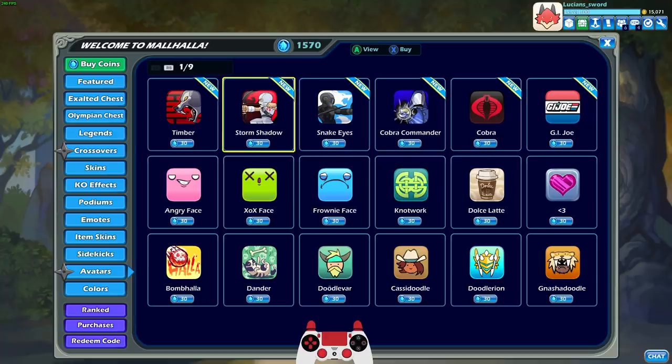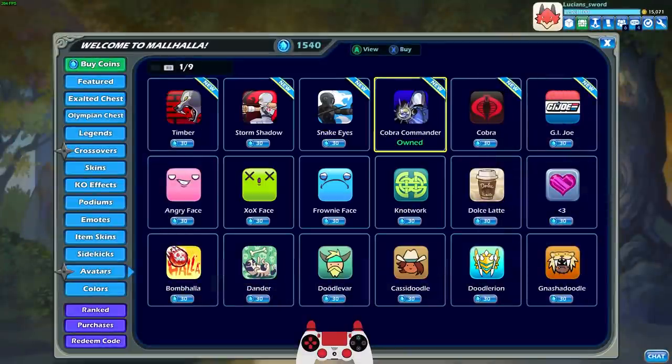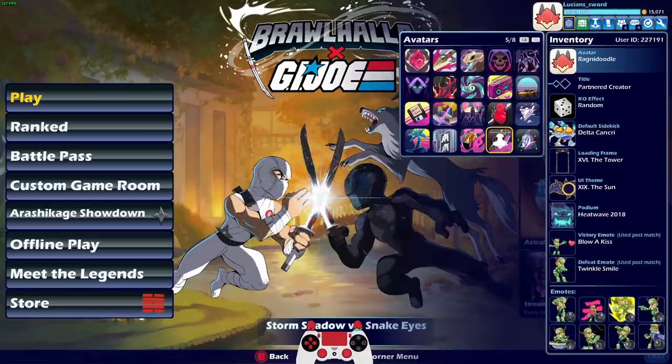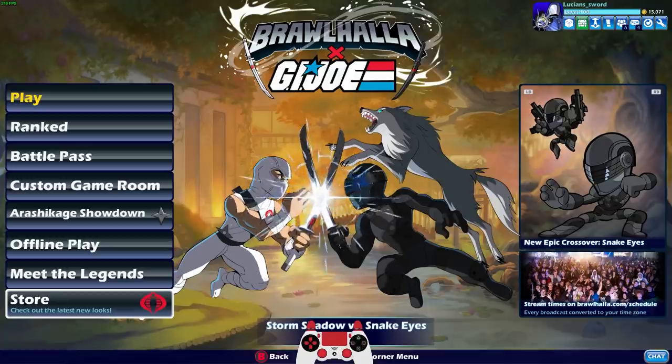I actually do like these avatars. I'm not sure which one I want to do — I kind of want to do Cobra Commander. Let's do Cobra Commander. I gotta do at least one. I like the regular G.I. Joe logo too, but let's do Cobra Commander for now. Let me know if you bought one of the avatars and which avatar you bought. Oh, that looks so cool.